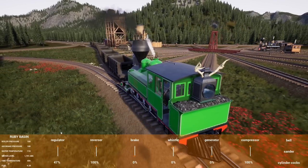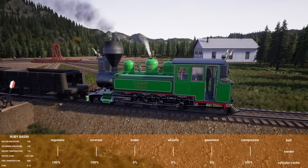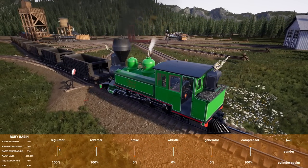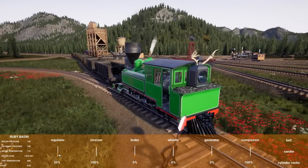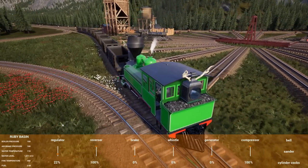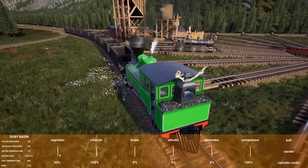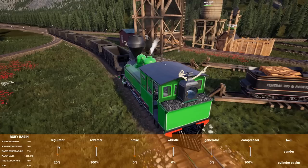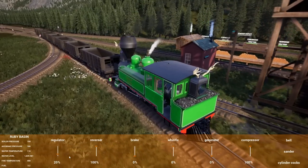A viewer comment from the last video revealed that Con had left the brake on the Climax locomotive — that's why they stopped so fast and couldn't make it up the hill. Con insists the brake lever appeared to be off on his screen, but viewers were commenting on his video saying the brake was on when they tried the switchback.